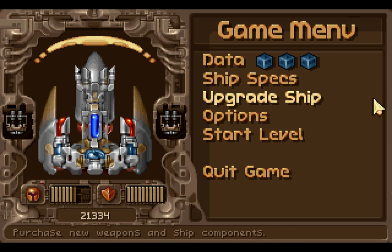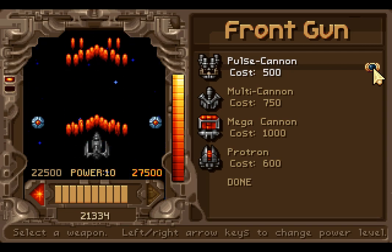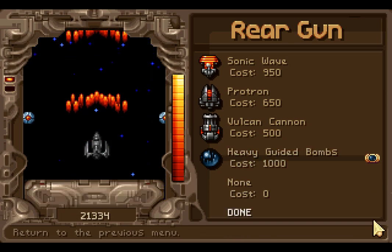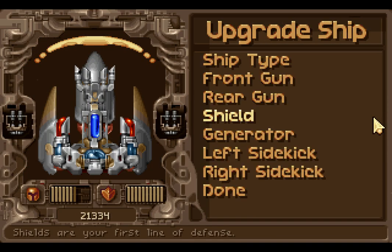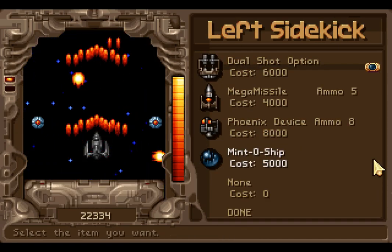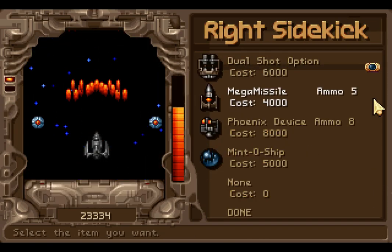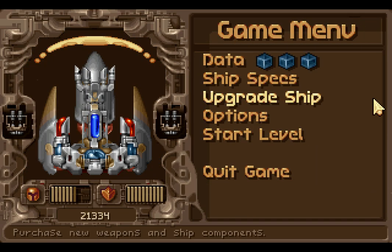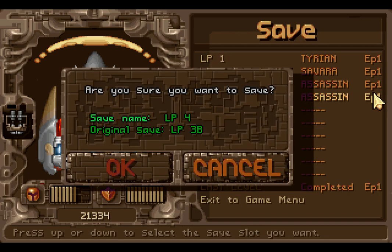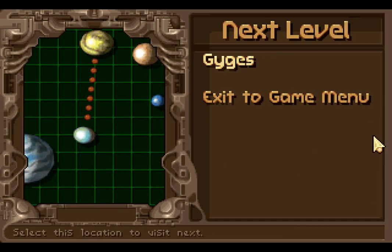We can upgrade this one more time — we will at some point. Can we upgrade this? We don't have enough money. We can't upgrade that. We won't upgrade anything there because it's all downgrades, and there's really nothing here that I want to get. There is the Minto ship — I don't want the Minto ship. So, let us save, and then we will move on to a pretty difficult level. This level is really challenging. There's a good chance that I will die here, most likely at the boss.